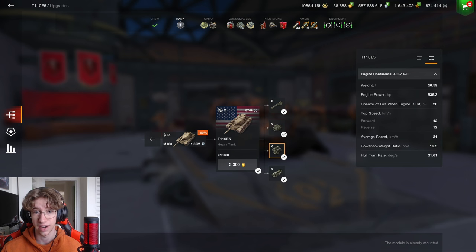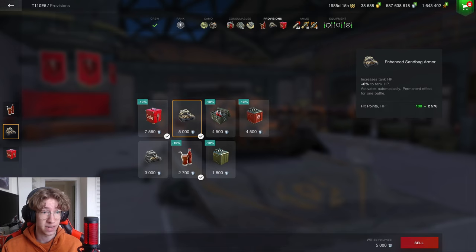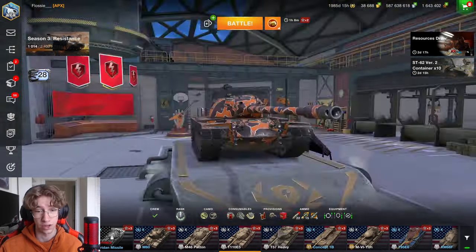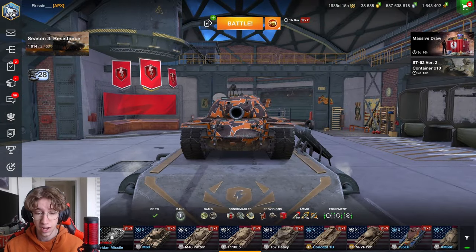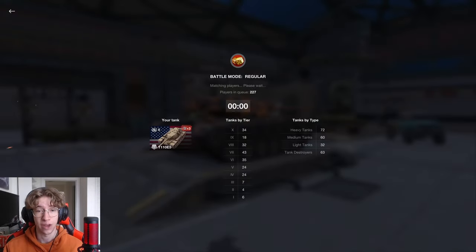It has decent alpha damage at 400, and its pen is also amazing at 374. It has 8 degrees of gun depression, rounding off the gun as absolutely amazing. Its mobility is pretty solid as well. The only thing I really don't like is the reverse speed at 12, so you have to be careful where you're positioning this tank. Its power to weight and hull traverse rate are kind of average for a heavy, so it's not too bad. This tank also has enhanced sandbag armor, so its HP is not all that terrible — having about 2,600 HP is pretty average for a heavy.